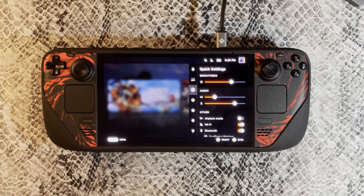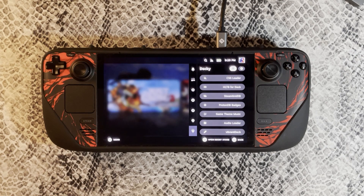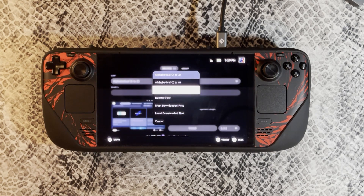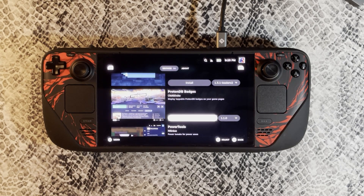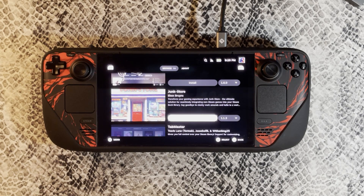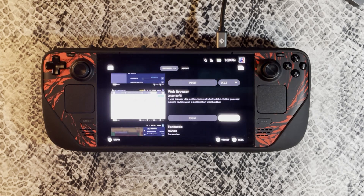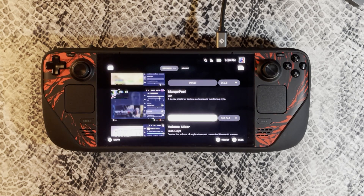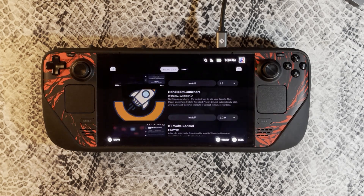Once you've done all the steps on the page, get out of Desktop Mode and go back to Gaming Mode. When you go back to Gaming Mode, just quickly press the Quick Menu option and scroll all the way down — you should see a new section called Decky, and from here you can go to the Marketplace for different plugins. All of these plugins are free and made by the community, and they are constantly updated to work with new Steam versions. There are so many plugins to choose from — definitely more than I could cover in one video.